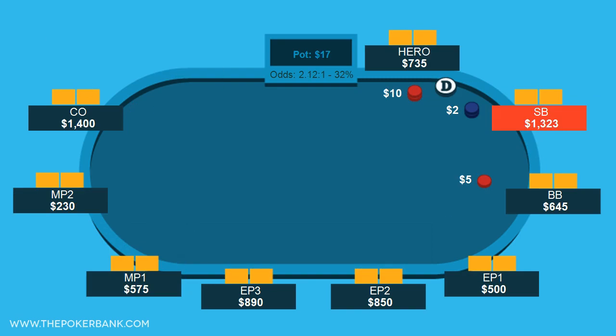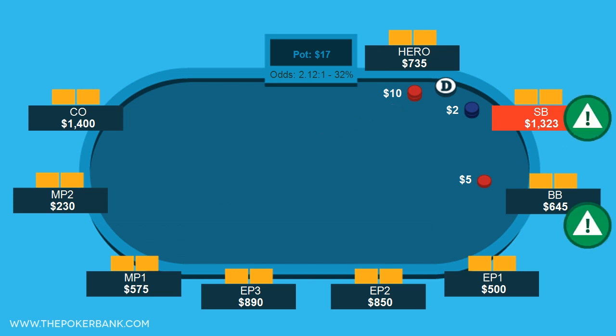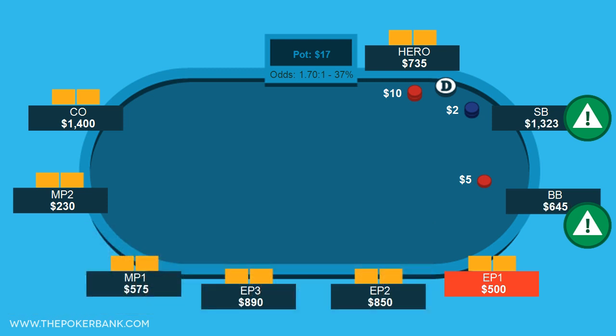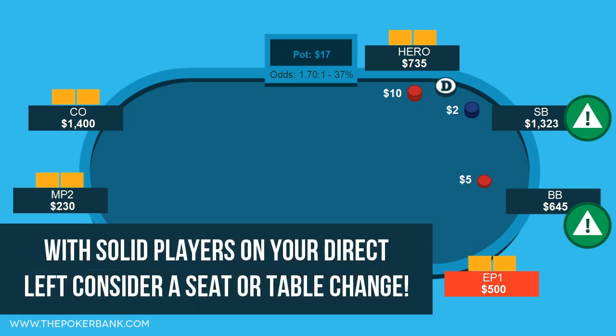The second is a Mississippi straddle with solid players on your direct left. If you button straddle, the players in the blinds are forced to act first, and the solid players are likely going to fold preflop at a full table. This removes them from your pot and leaves you on the button, which is awesome. However, if you have a number of solid players on your direct left, chances are you should have already been considering a table change.